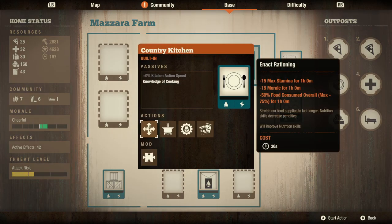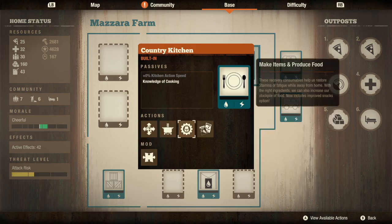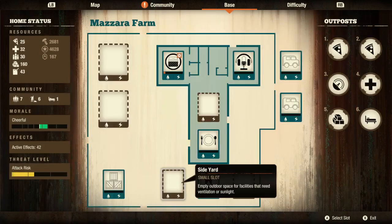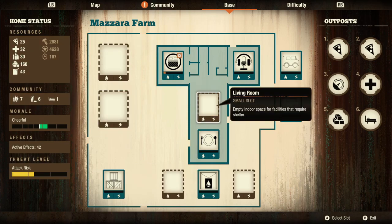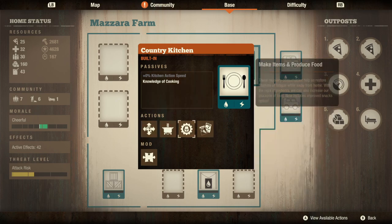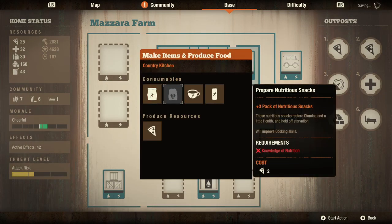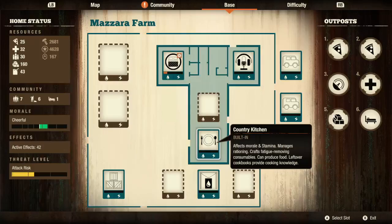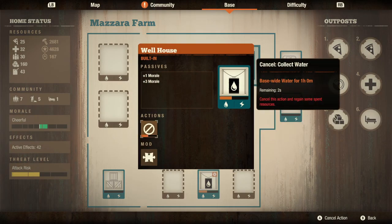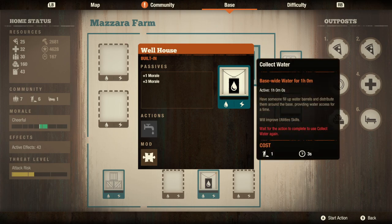It also has a mod slot for whatever you want. Then it also has the country kitchen — it gives you knowledge of cooking just by being in the base, which means you can do all the basic stuff that you need cooking to be able to do — not nutrition, but cooking. Then you have the well house, which allows you to collect water, which is awesome for mid-game because it's unlikely that when you move in here you've claimed any utilities.